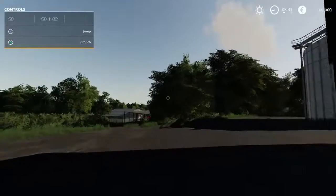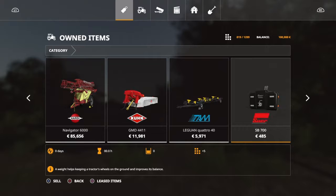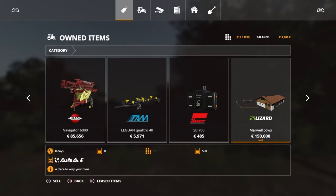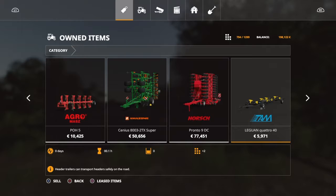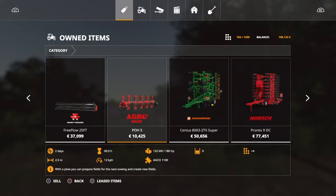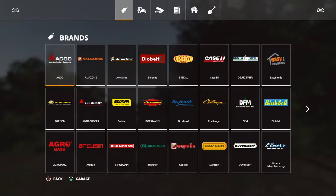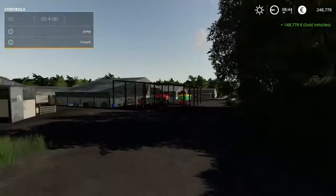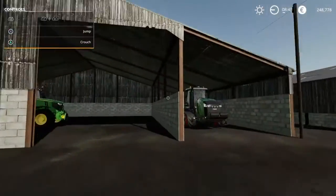I'm just going to keep those doors open and see what's in the garage. We're not going to do anything like silage or anything like that. I won't keep that cultivator. We have 148,778 euros in the bank account and this Agroliner needs to go.